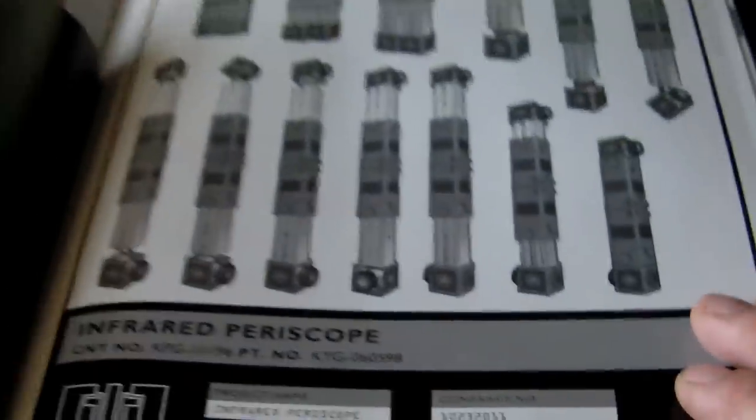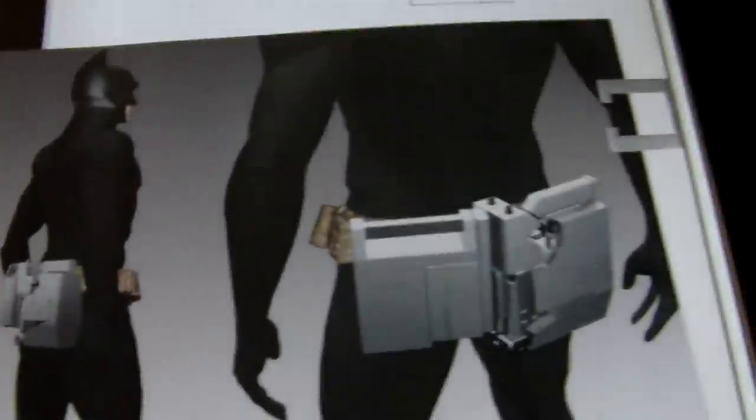There's the magnetic grapple gun and the actual harness. There are little booklets and goodies inside the whole book — there's the periscope used with that kid in the Narrows, and the infamous sticky bomb gun. There's a diagram showing how it was mounted on the utility belt.